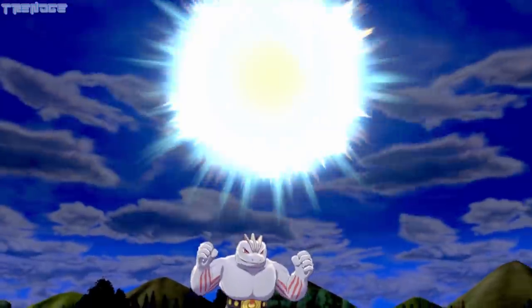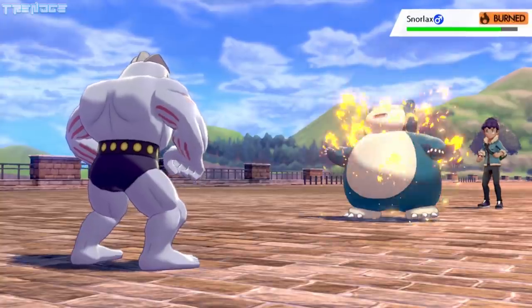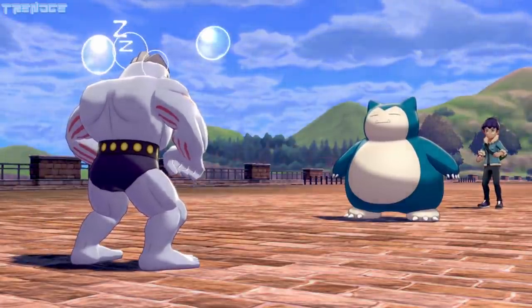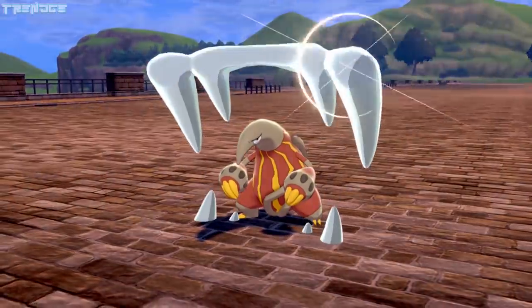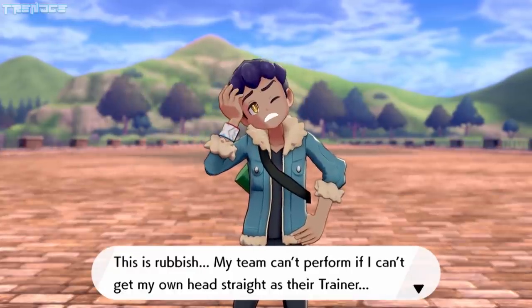After two turns, Moosels is able to defeat Cinderace with Focus Blast. Hop sends out his Snorlax, who gets burned thanks to Moosels using Scald. He paralyzes us with Body Slam and begins to use Stockpile to raise his defense. Metronome becomes Rest after Moosels uses his Citrus Berry, and burn damage takes care of Snorlax. We switch back to Naps to take on Heatmor, and he falls after several turns thanks to bad luck.